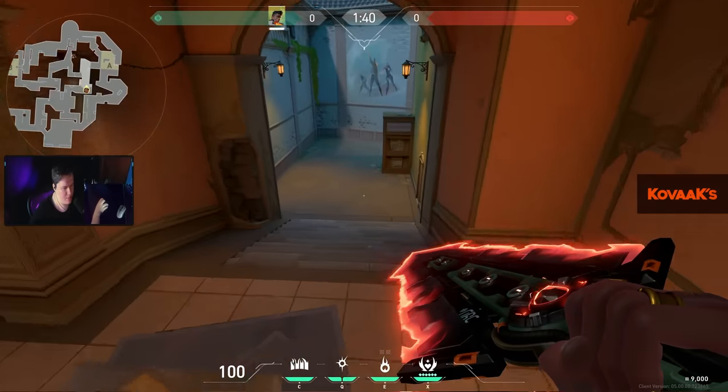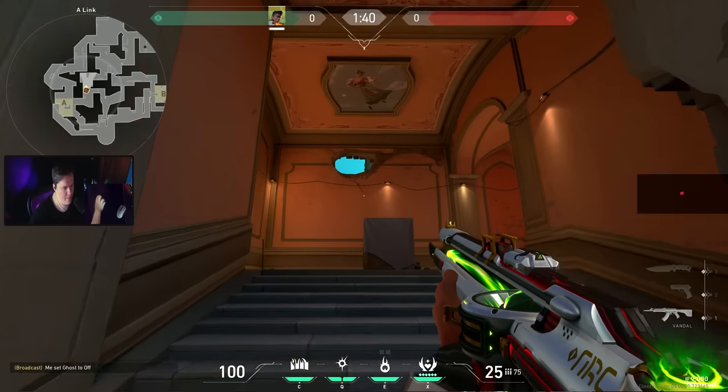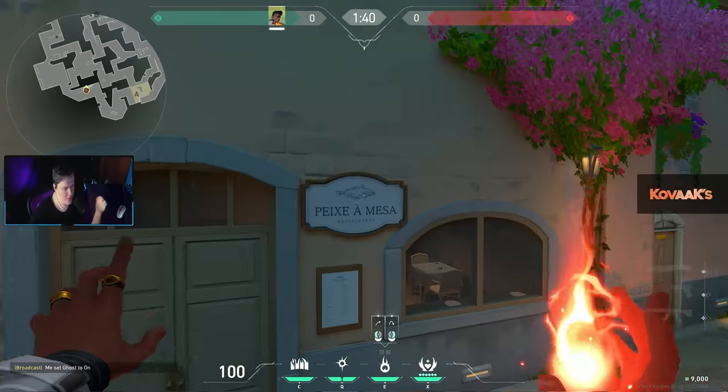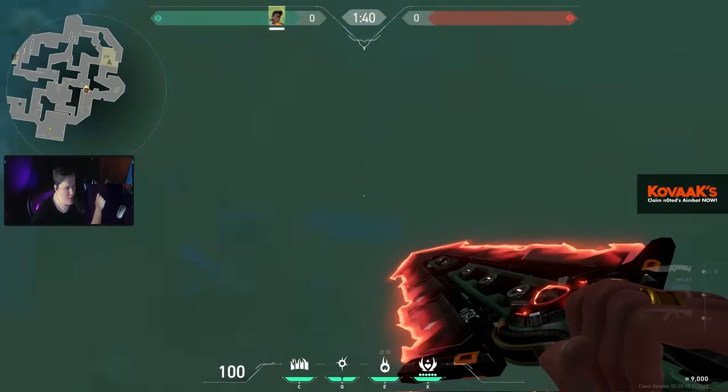Maybe a Jett player could pick here, but other than that I don't think people can go there. Maybe throw a flashbang or a molly — you never know. This position is kind of whatever, it's not going to make a difference. Let's go back to the city side — this is the sewer.